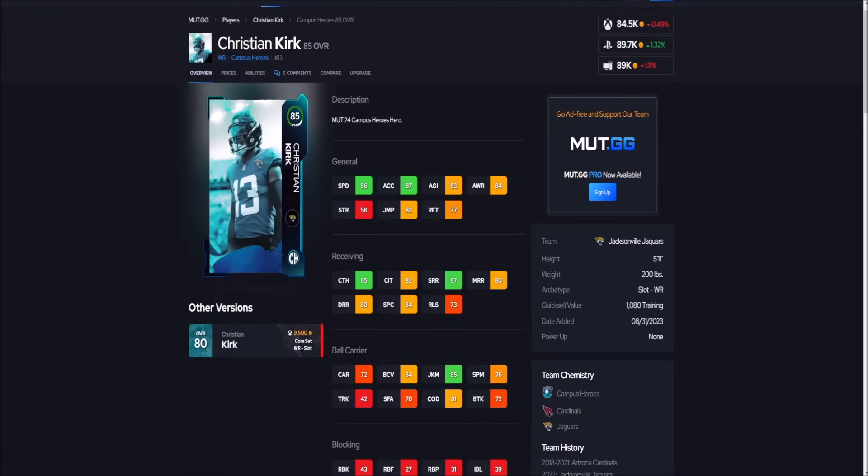A little more on the expensive side but still under 100k, we have Christian Kirk going for 84,000 coins on Xbox. If you need a slot receiver and can't afford Jerry Rice, Juju Smith-Schuster, or Jalen Hyatt, Christian Kirk is your guy. 86 speed, 87 acceleration, 5'11", 87 short route running — he is great out of the slot on drags, zig routes, quick outs. He also has 85 juke move, and juking this year is very good. Getting a guy with after-the-catch ability matters because it's super hard to tackle in the open field. Hit him on short routes, juke somebody out, and he's got good speed.